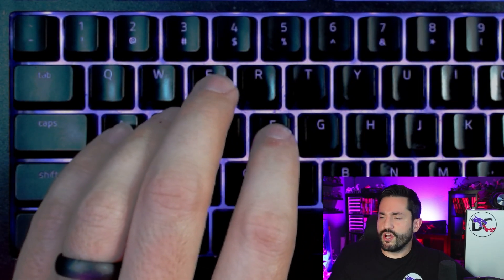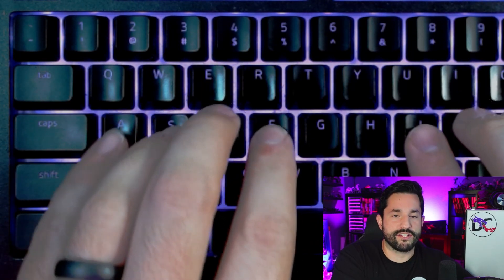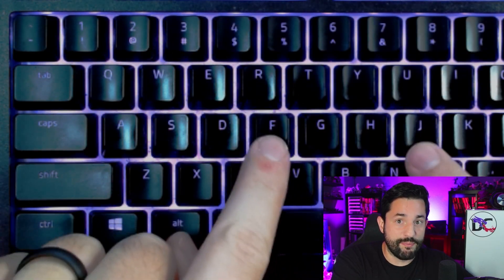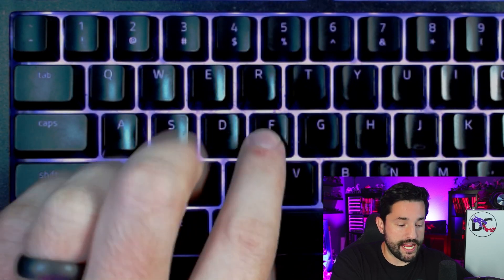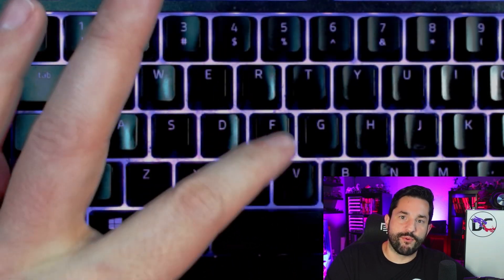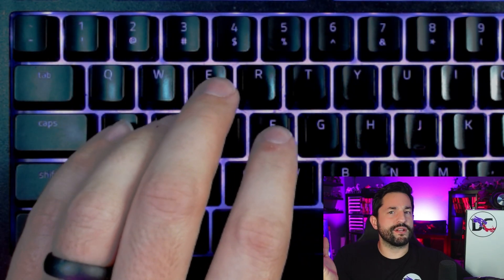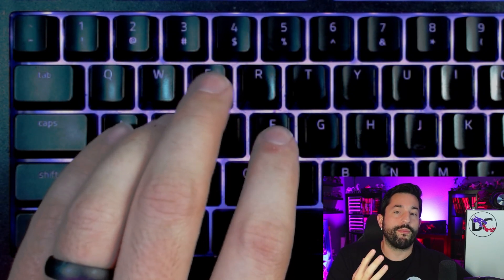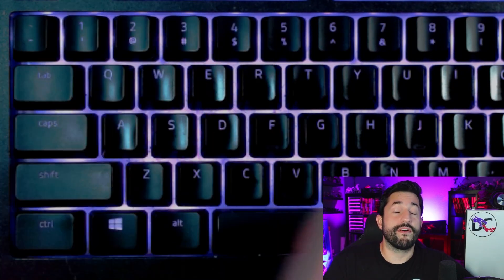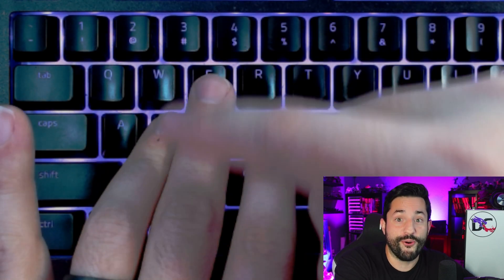Point number three: when you type on a keyboard, where do your hands go? The home position. We put two little raised nub buttons on F and J so you can find home position by touch. So when you sit with ESDF as your movement keys, your pointer finger is sitting on the F key — the actual nub on the keyboard giving you a tactile feel for where your hand should be. I would argue WASD is harder because you don't know where WASD is blindly. But you can always feel the F key.